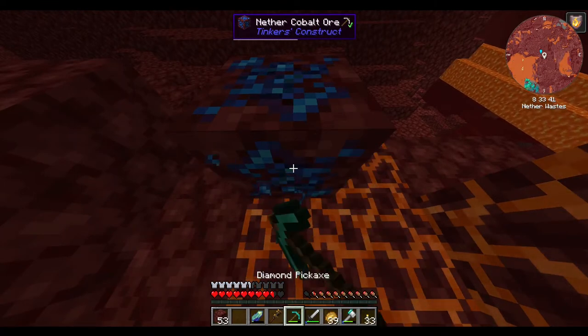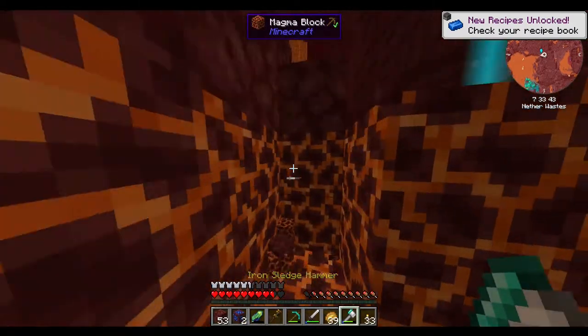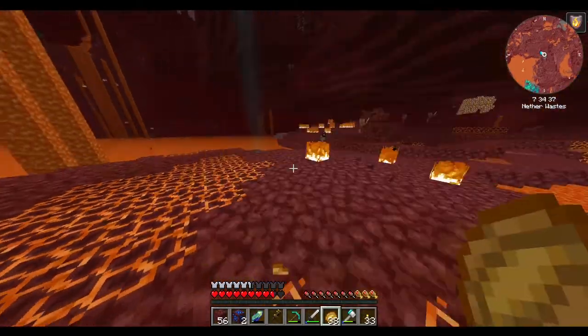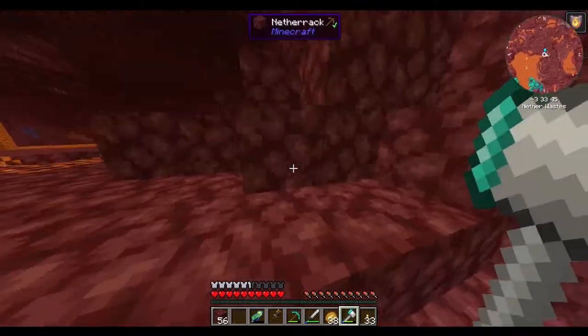Now, cobalt drops as itself - it drops as the ore. We can double it in a smeltery or a melter, but that's the only way to double it. So I can just mine that with my pick and not my hammer. Ooh, there's a forest over there.